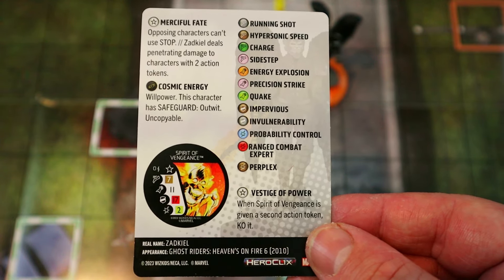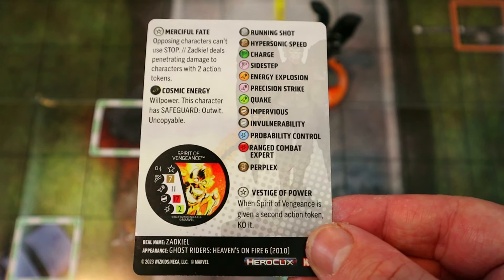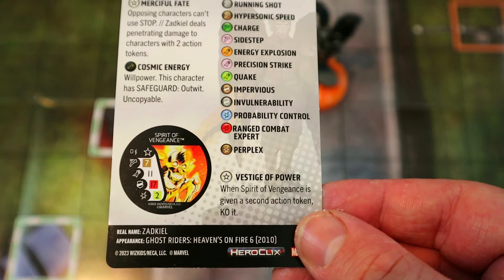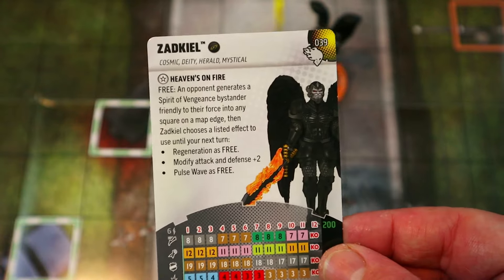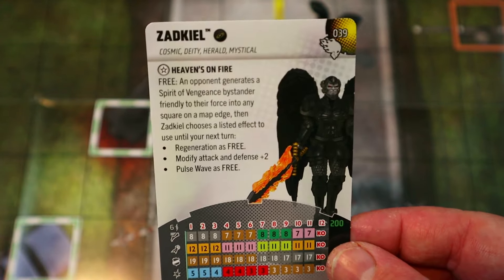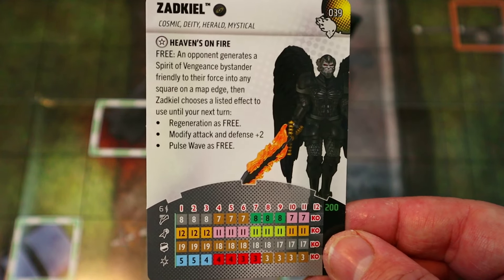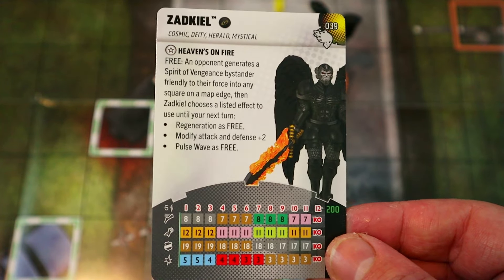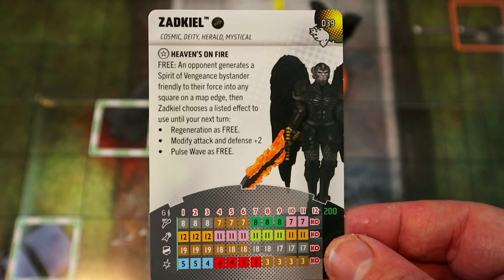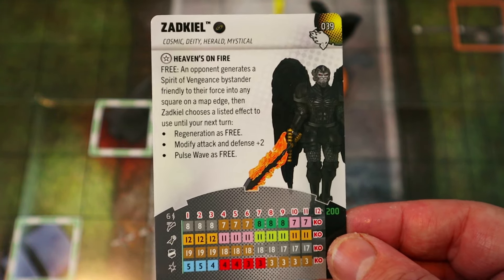The Spirit of Vengeance token the opponent generates has Hypersonic with 7 movement, 11 attack, 2 damage with Exploit, 17 Super Senses, and a trait that KOs it when given a second action token — essentially old school pushing damage. I do wish this character had Mystics — it just screams like a mystical character you wouldn't want to hit.